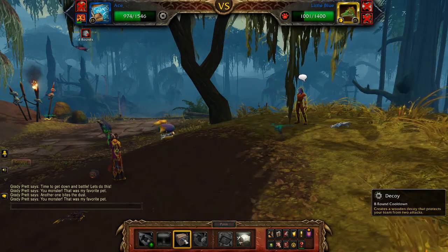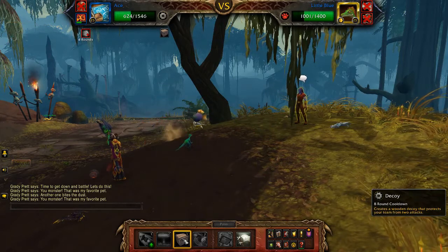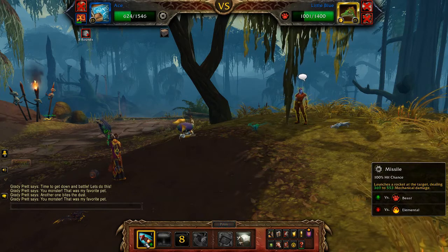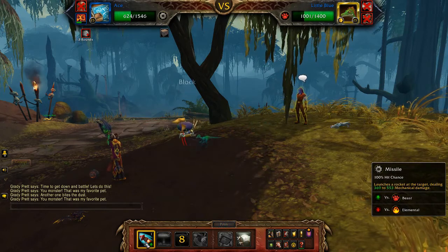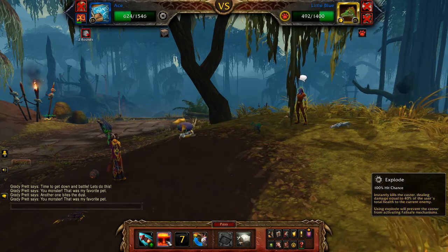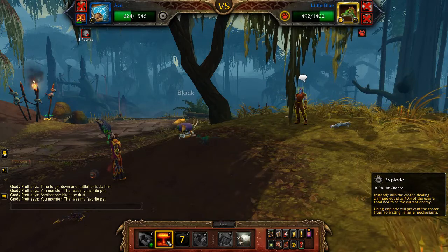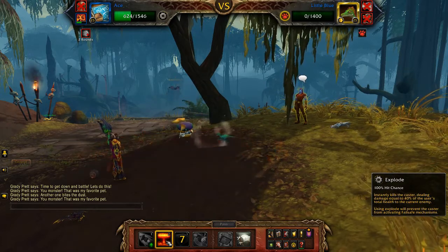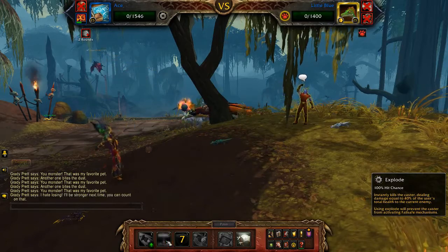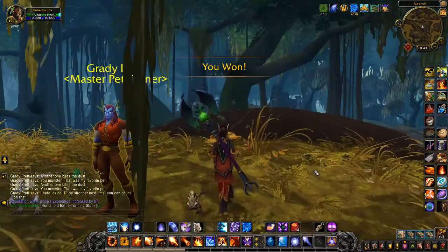Put down the Decoy to prevent a bit of damage. Around 500 or so health is low enough to take out the final pet, and there you go — we have defeated Grady Pret.